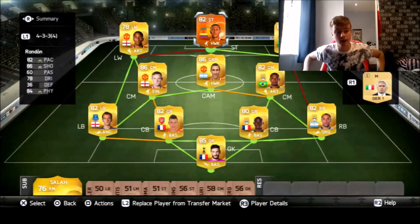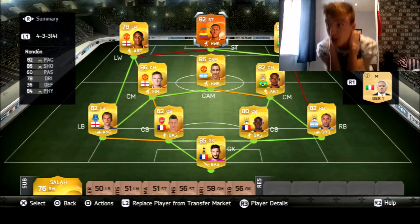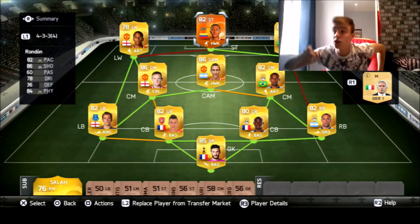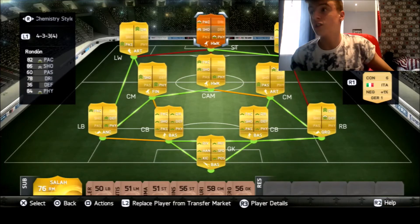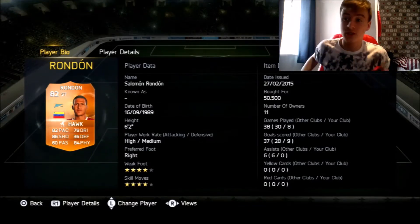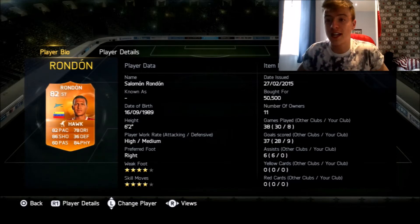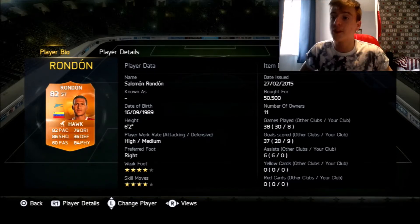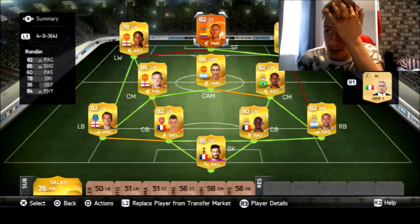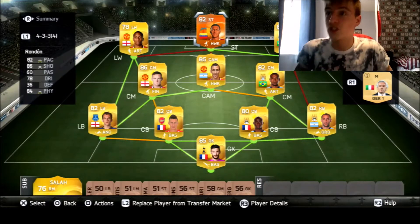And have you seen this guy? Salomon Rondon - I'm done. He's too good, man. Just look at those stats - man of the match card, just an absolute tank. Four-star weak foot, four-star skill with 82 pace, 86 shooting, 78 dribbling, 80 physicality. He's just a tank, you can't push him off the ball. And with that Hulk chemistry style he's just so sick. We're going to jump into a game now with this team and absolutely dominate our opponents. Let's go.